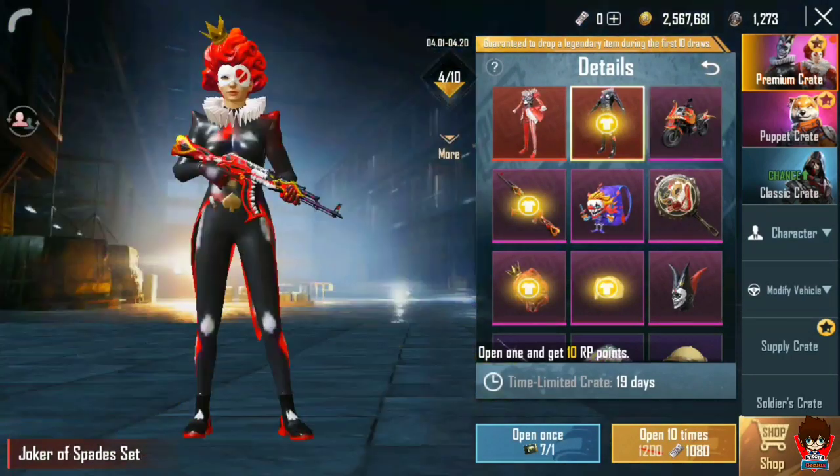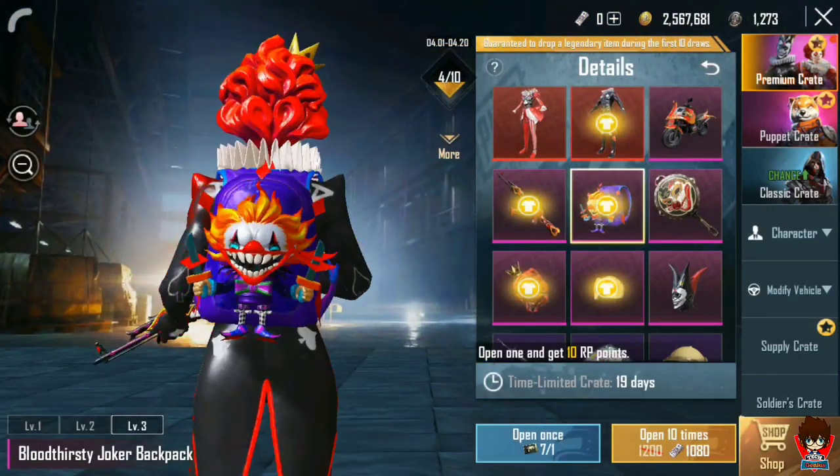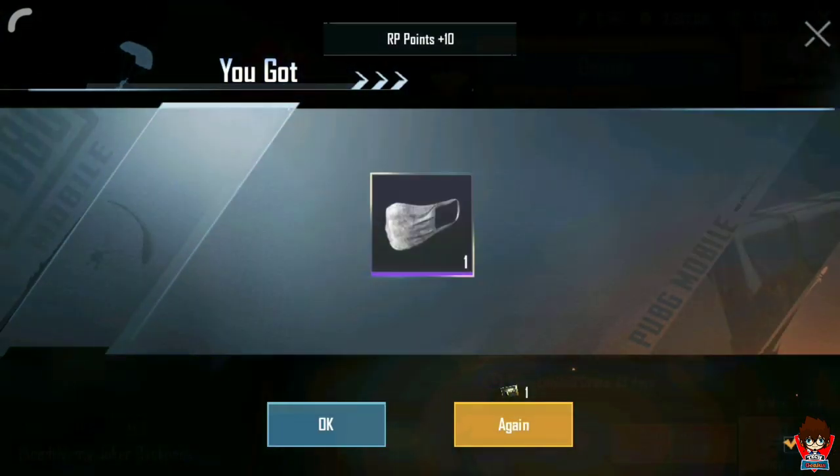We will tap and open it here. I think there are some epic items. Let's see — another one comes. And yes, I got a helmet skin.